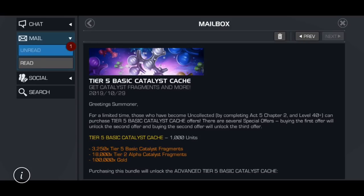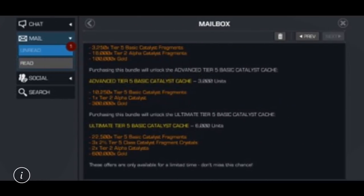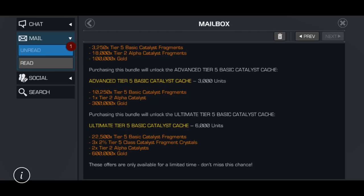It's certainly better than yesterday's offer, which anything's better than that trash. But for only 100,000 gold as well, I'll give this offer about a 73% - right between a C- and a middle C. Now if you look at the next two offers, you get a fully formed tier 2 alpha and 10,250 tier 5 basic catalyst fragments for 3,000 units.